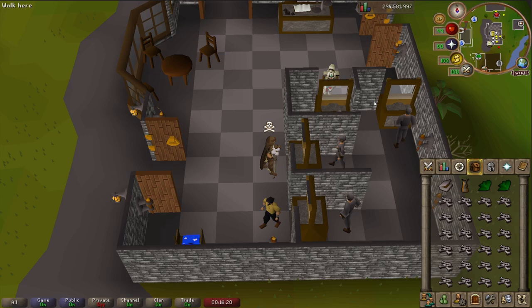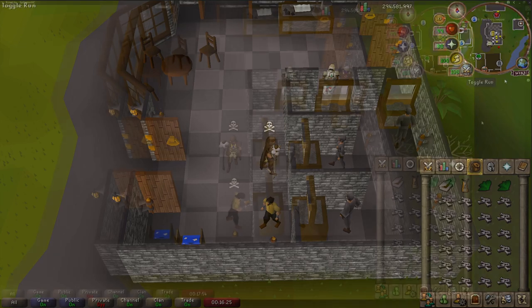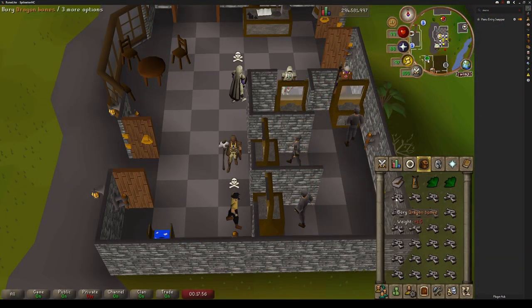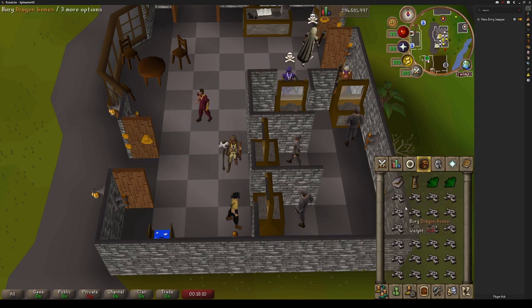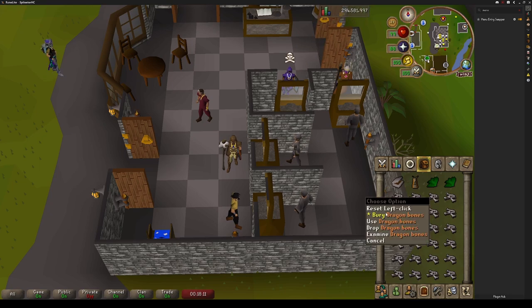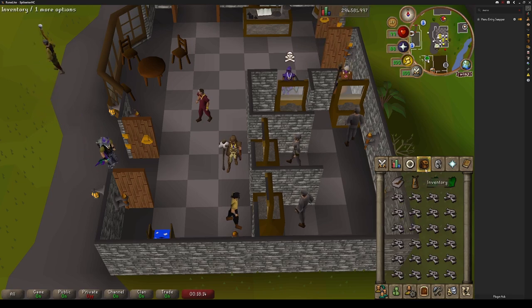One more thing I feel like it's important to go over before getting started. If you're using RuneLite, you can actually use menu entry swappers to speed things up. By default, left clicking will just bury the bones, but if you have the menu entry swapper plugin enabled in RuneLite, then all you need to do is right click on the inventory symbol here. You can configure left click or shift click depending on what you want. I'll do left click, and instead of having it on bury, I will click on use, then right click, save, and now every single time I want to use the dragon bone on the gilded altar, I can just left click it.